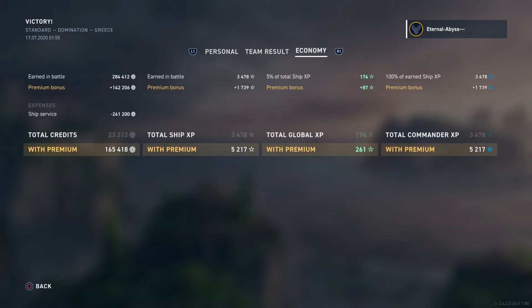Going on to the economy tab — this is the interesting one. A legendary ship's service cost is 261,200 credits. Without premium, even after an extremely good game with a massive amount of damage, he would have only made 23,212 credits. This really highlights the economy of a legendary ship — even with an extremely good game you're not going to make a lot of money, and with an average game you're going to be losing buckets of money. Legendary ships are something you might just treat yourself to once a week. With premium he's able to make 165,000 credits.